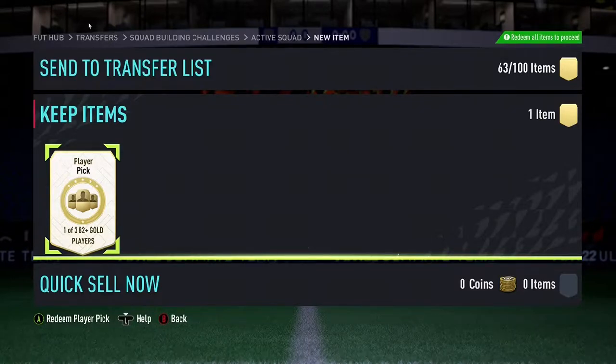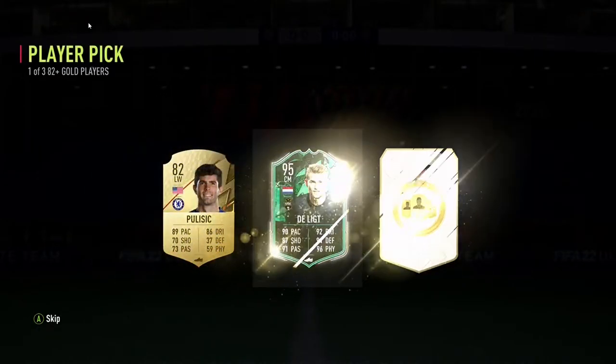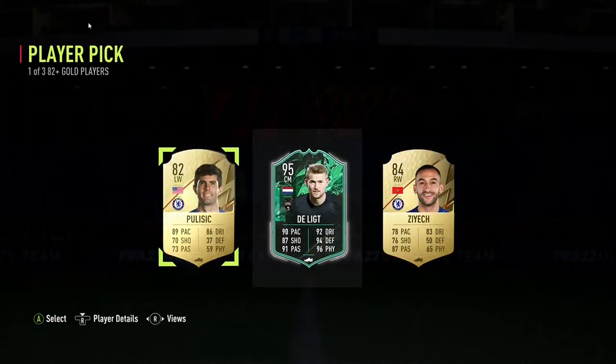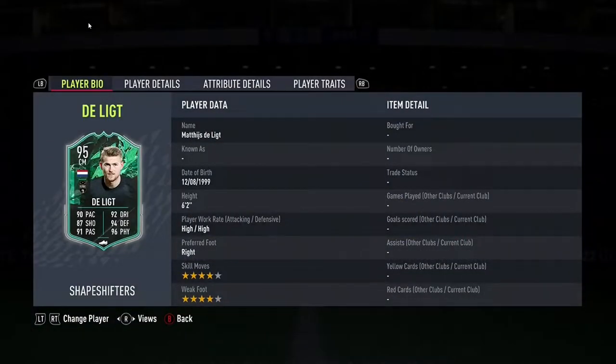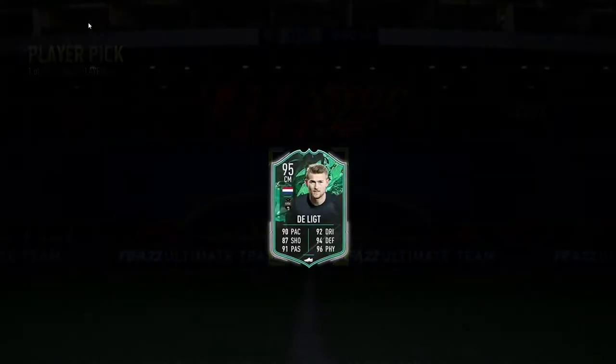The fourth player is going to be whoever I pick in this 82 plus player pick - these are good, this could be banging. Be a Shapeshifter or a high rated player for my team. Come on! Yes! We get ZX - a Shapeshifter into our team. Four star, four star, high five. Come on! Let's go.